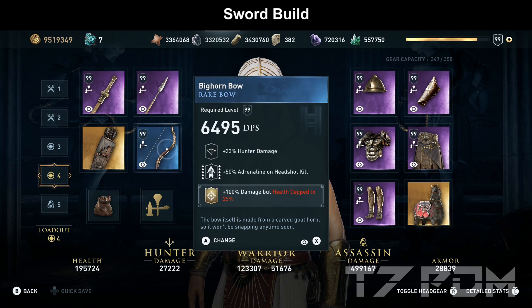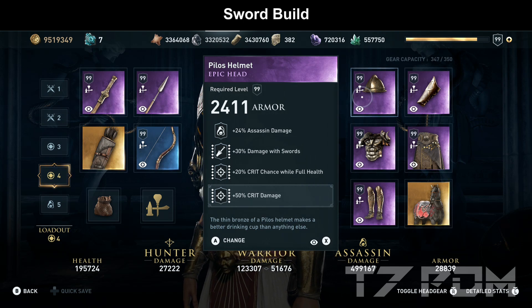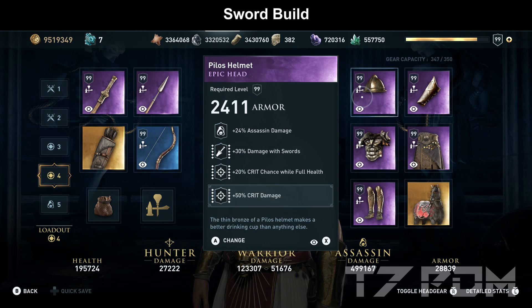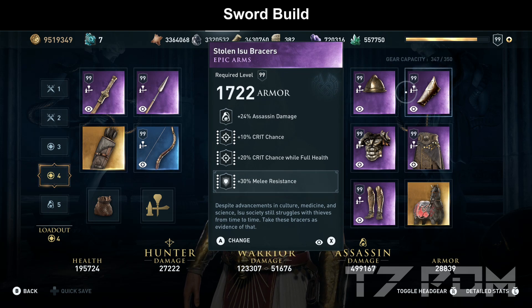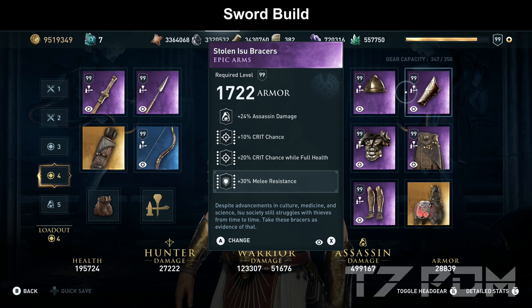The Big Combo is also unchanged with the same 100% damage but health capped to 25%. On the helmet for the sword variant, we use one from the blacksmith with assassin damage, damage with swords, 20% crit chance while full health, and 50% crit damage — you can find any helmet with these engravings and simply engrave what is missing. On the Stone Isobracers this time we have to engrave the 30% melee resistance, but we will still get the same amount of crit damage and crit chance as in the dagger build.